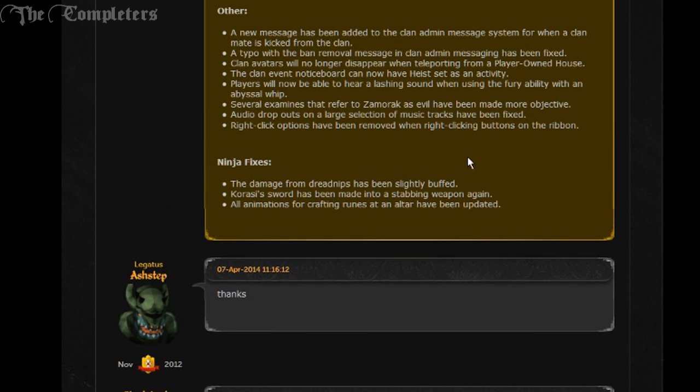Onto miscellaneous and ninja fixes: A new message has been added in the clan admin messaging system for when a clan mate is kicked from the clan. A typo with ban removal messaging in clan admin messaging has been fixed. Clan avatars will no longer disappear when teleporting from a player owned house. A clan event notice board can now have Heist as an activity. Players will now be able to hear a lashing sound when using the Fury ability with an abyssal whip. Several examines that refer to Zamrok as evil have been made more objective. Audio dropouts on a large selection of music tracks has been fixed. Right-click options have been removed when right-clicking buttons on the ribbon. The damage from dreadnips has been slightly buffed. Karassi sword has been made into a stabbing weapon once again. All animations for crafting runes at an altar have been updated.